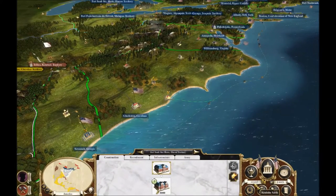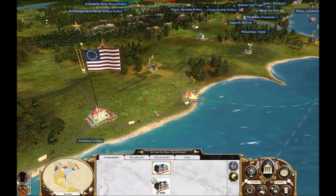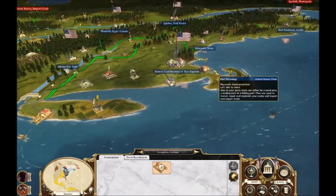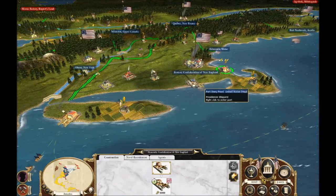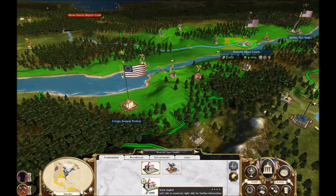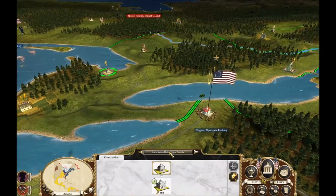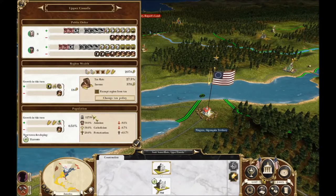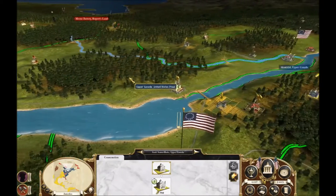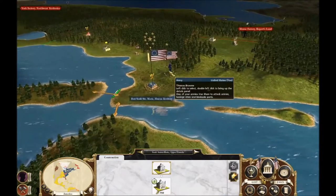Wow, look at that income — 12,500 gold. That's pretty good. We obviously left a little bit over, but we have a ton now. So I'm going to upgrade the new port we got last time in Carolina, and that should mean this dockyard is done as well. I think Montreal deserves a state capital because it's a fairly big province. We'll let the church school do its thing as far as conversion goes, and then demolish it and turn it into another university for research.